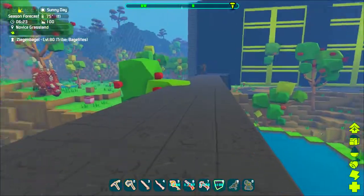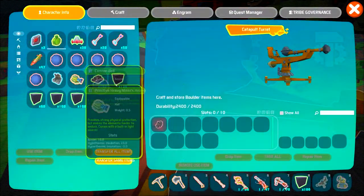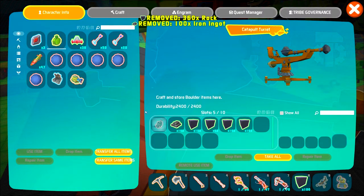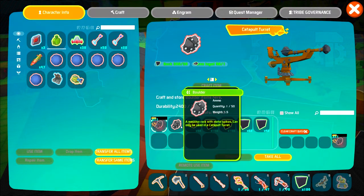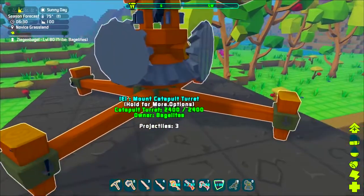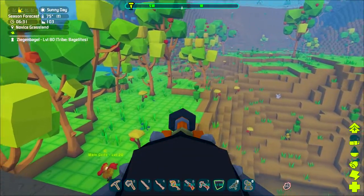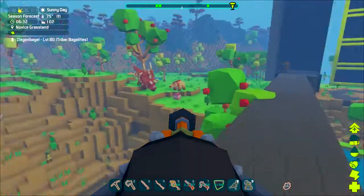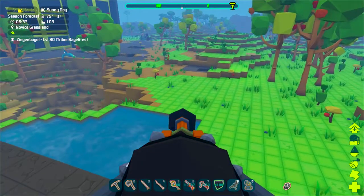We did close to 800 damage with the cannon. Put you guys in here and craft. Looks like you have to craft one at a time. We can make 12. A massive rock with metal spikes can only be used in a catapult turret. I don't want to use too many on creatures because I do want to test this out on structures, because I'm pretty sure that is one of the things they're very much good for.